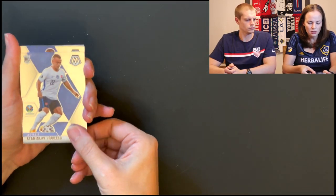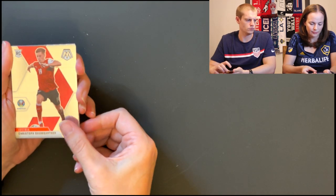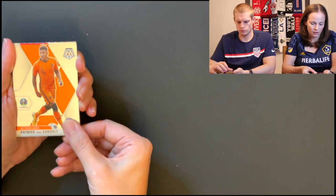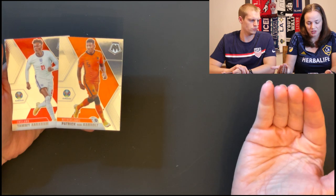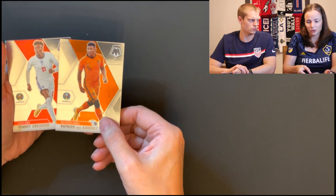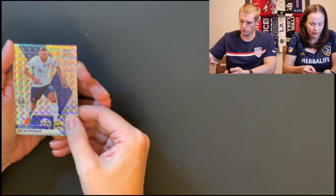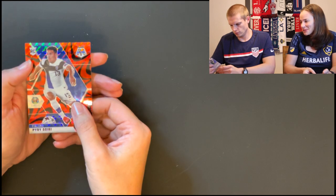Starting off with a rookie — Baumgartner, we got him in the last set. He might be a good player one day — his rookie card will be worth something. The Dutch. The striped colors on the cards correspond to the nation's colors: Netherlands is always orange, England's red, Germany's black — a lot of red and blue because that's what many flags use. Abraham, who plays for Chelsea. Here we have a Mosaic — very pretty. And last, another red reactive.